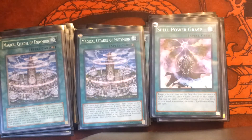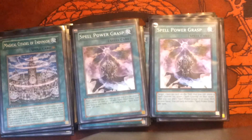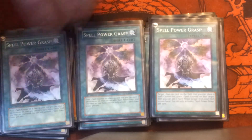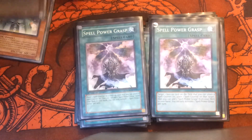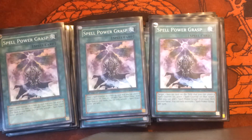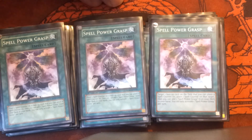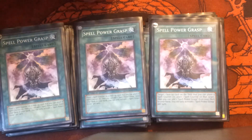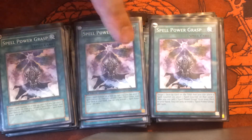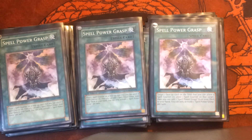I play three Spell Power Grasp — you do not want to play anything less than three for this deck, it's too good. When you activate it, Magical Exemplar gets two counters, the field spell gets a counter, and Spell Power Grasp's effect gives you another counter, so you give that to your field spell. So you've played one card and gotten four spell counters, and then you get to search for another Spell Power Grasp. Just too good.